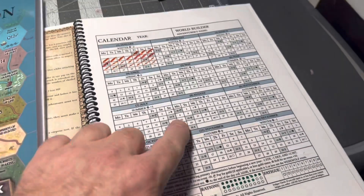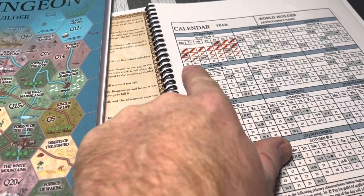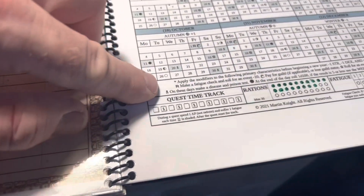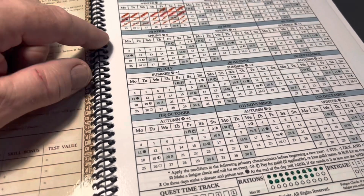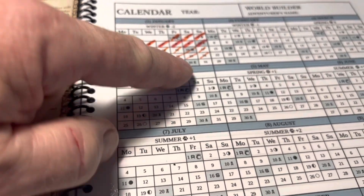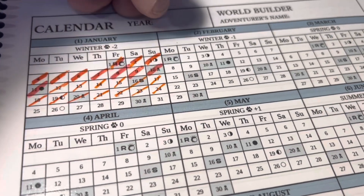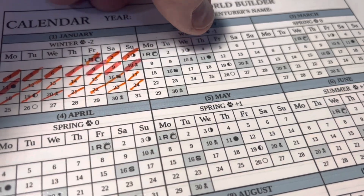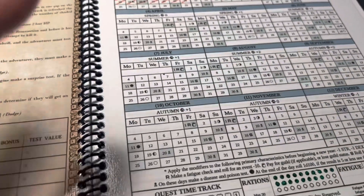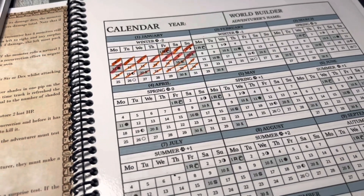The majority of what we do with travel is going to take place around this calendar. Every day you're marking off a day here and following the instructions. There's a key for what those symbols mean: the skeleton means you're checking for poison or infection; a religious day means rolling for an event; a satanic day is plus or minus 10 on events; and a full moon means you might encounter a werewolf.